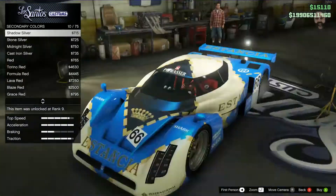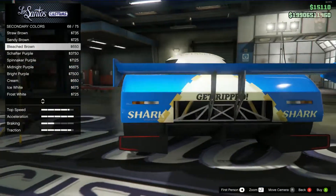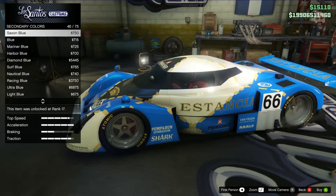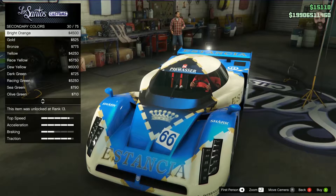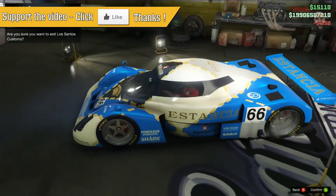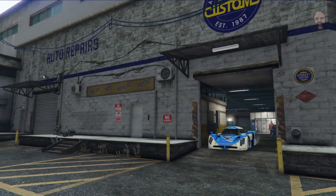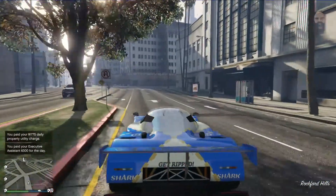I genuinely cannot figure out what the secondary color is changing — I'm not seeing anything pop out at me. I'm legit confused. Let's go with yellow for the secondary. I literally have no idea what it's changing, guys — do you know? Let's get the car out anyway and see.